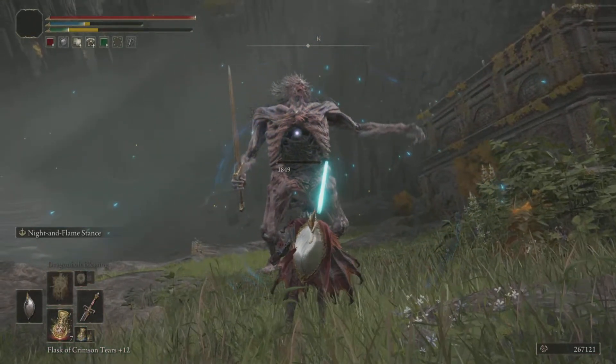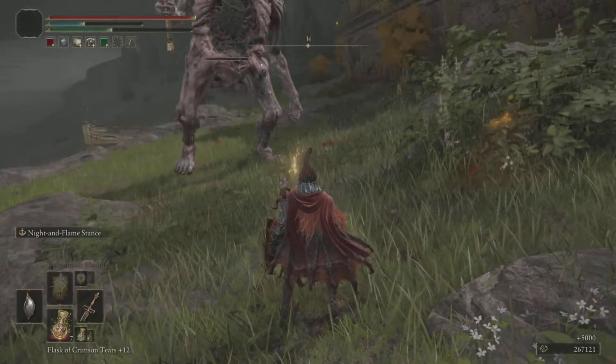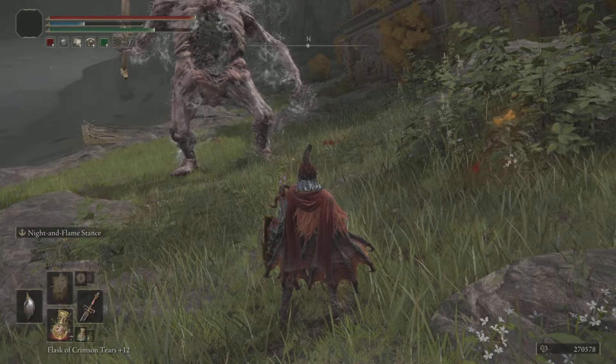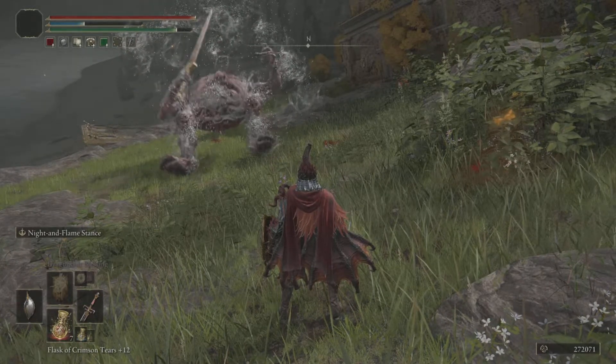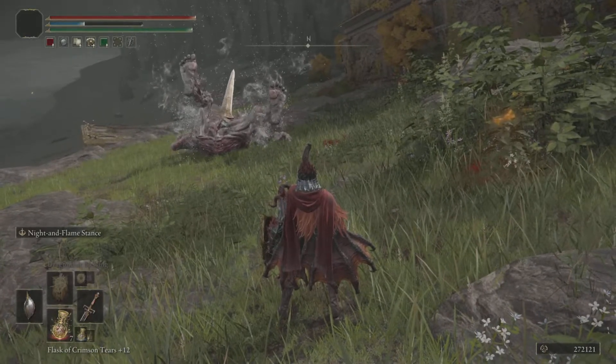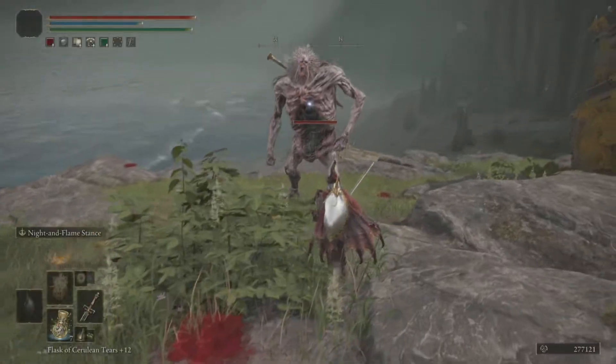This weapon can be found in a locked room behind the gardens on the east side of Caria Manor. The closest grace is the Manor Lower Level. You want to continue across the rooftops heading left towards the north path and dropping down onto one of the rooftops. You will then see another rooftop to drop down to and a ladder leading down to the gardens. There will be a chest that contains this sword.